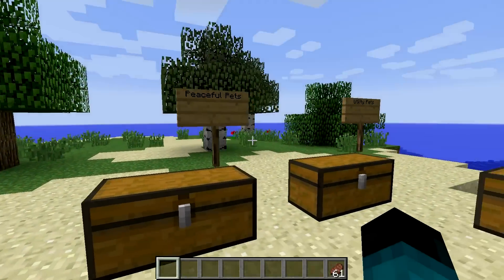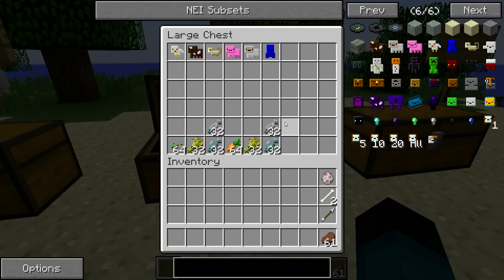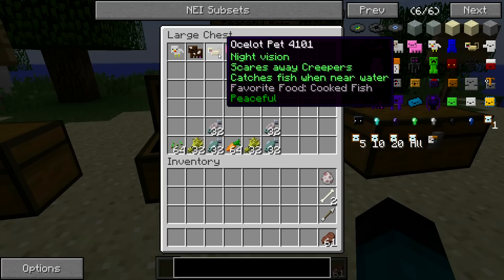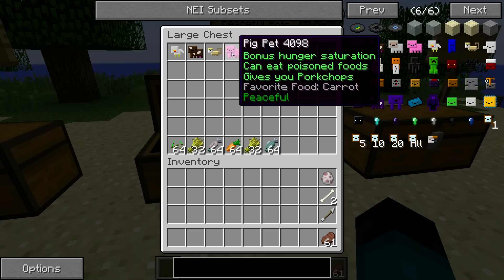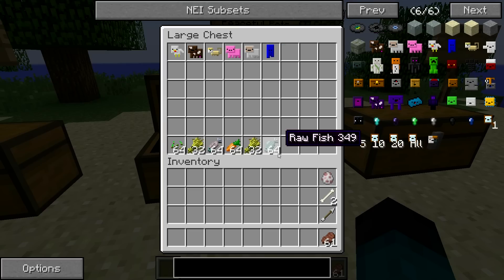It's time to move on to the peaceful pets. There are a few: the chicken, cow, ocelot, pig, sheep, and of course a squid. Their foods are: chicken enjoys seeds, cow enjoys wheat, ocelot likes cooked fish, pig likes carrot, sheep likes wheat, and squid likes raw fish.